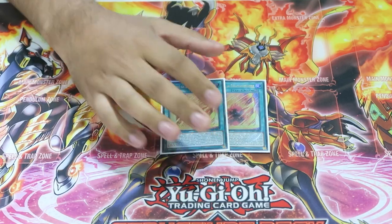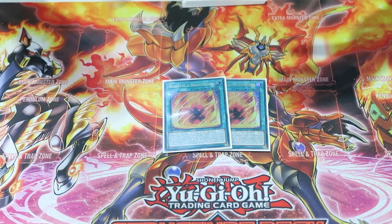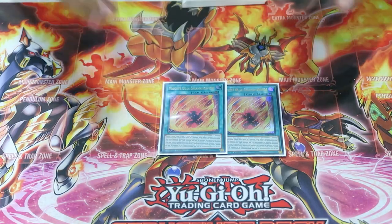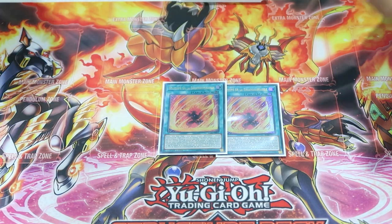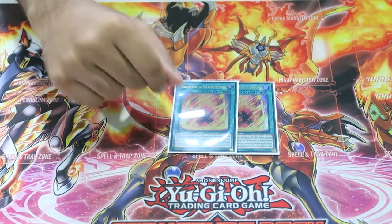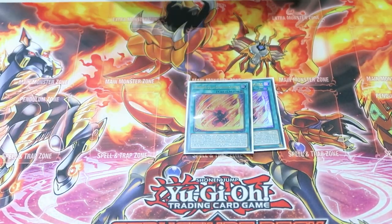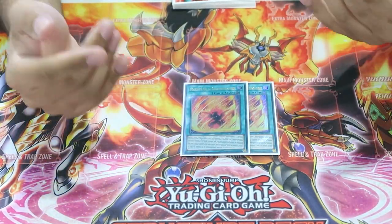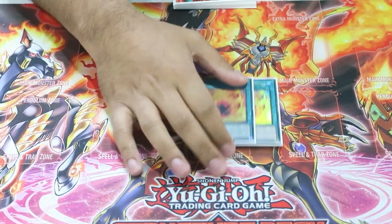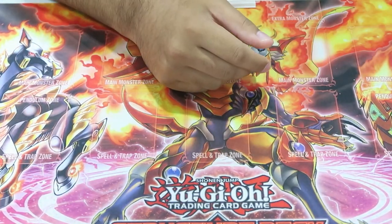We play two copies of Salamangreat Will. This is a card I think the deck could bump up to three potentially. Will is really strong — it functions like a soul charge every single turn, can special summon from hand, and when it's on the board it has to be dealt with. If you have Bailings Engrave, you can protect it. Salamangreat's board is so sticky, and Will literally helps you maintain that. It helps push for game through Transcode plays and lets us make Dweller as well. I play another card later which is why I don't play the third Will, but the card is insane.